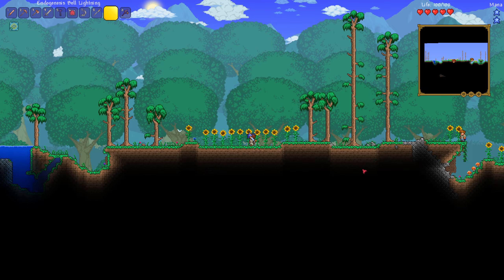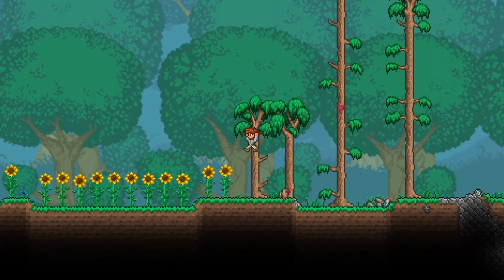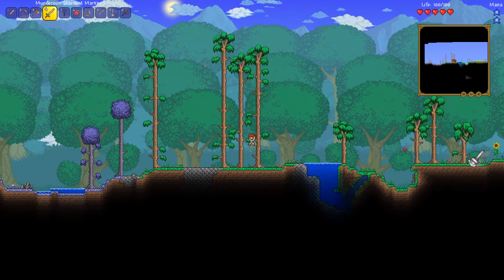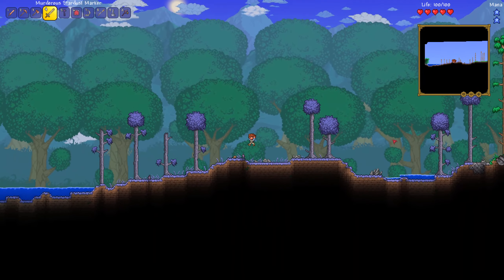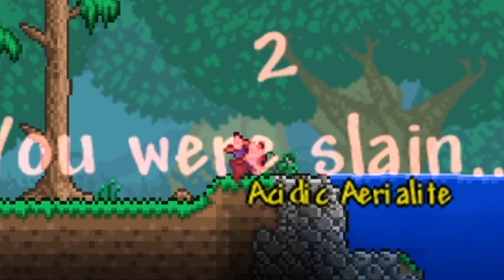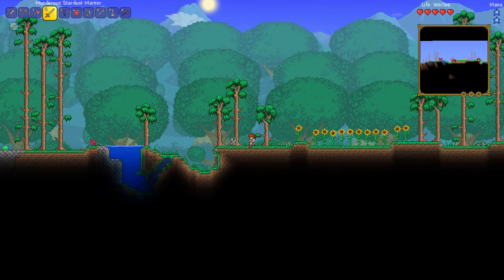I can see where this is going. Look at that guy! Why is there a Skeletron Prime Saw? I'm leaving. That thing has 7,000 health, I'm not killing that. Wait — that's Betsy Wings, I'll take it.